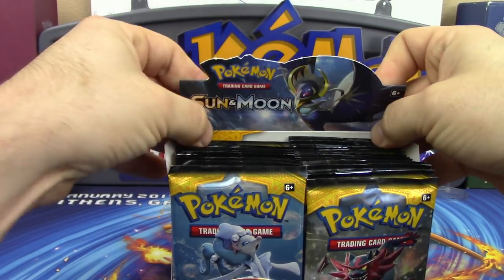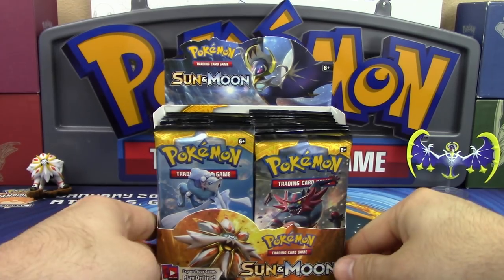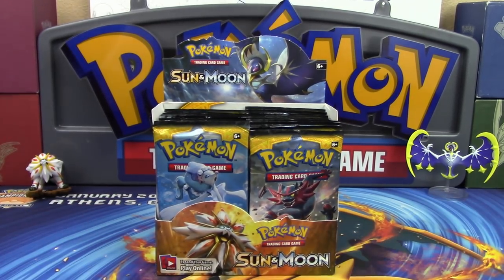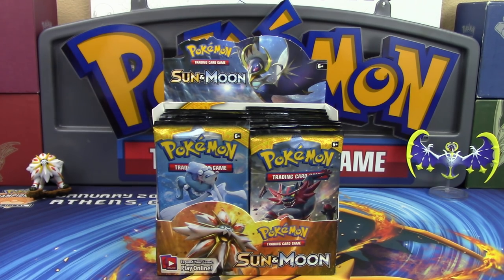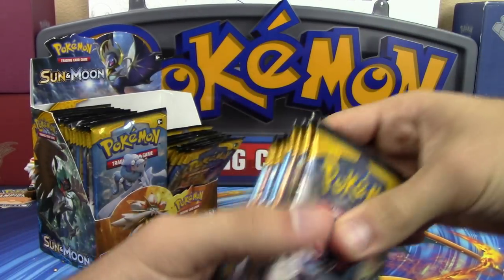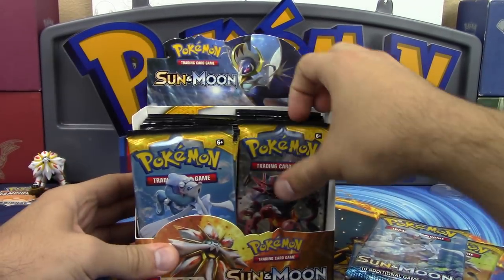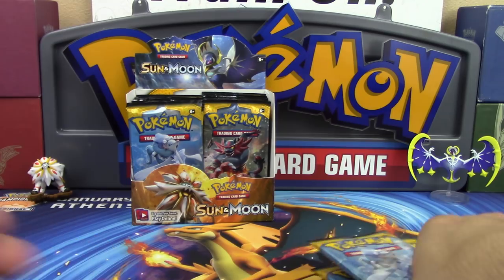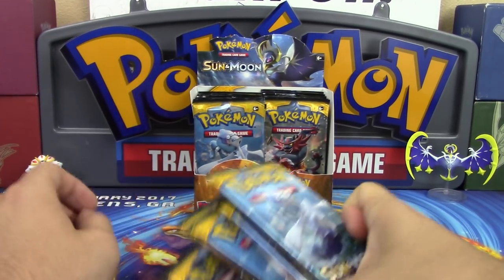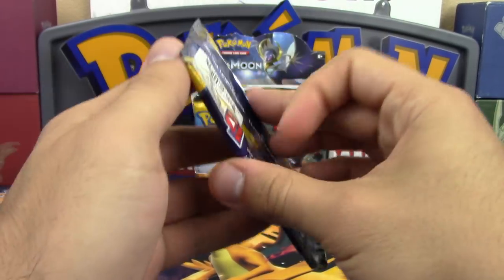Thanks to an awesome faithful game of rock paper scissors, N gets to open up the first few packs. We're going to go in increments of nine so that way we each get two turns. N counts out nine packs — one, two, three, four, five, six, seven, eight, nine — perfect, right off the bat.